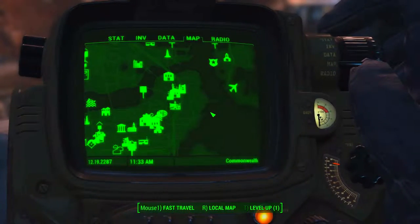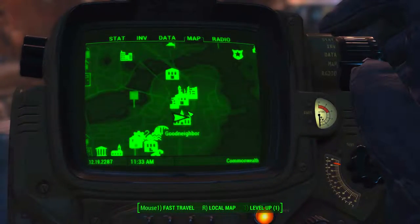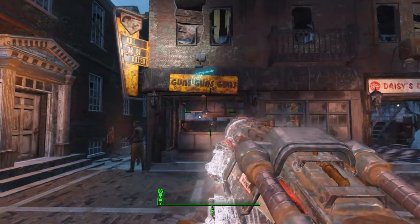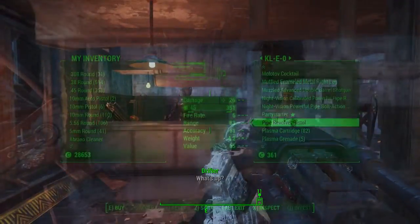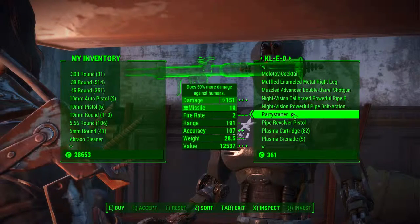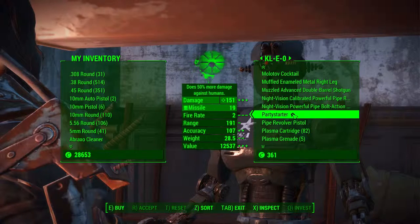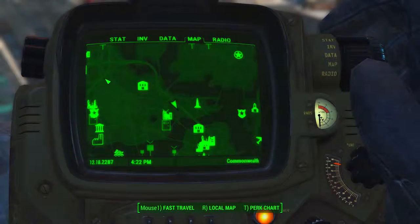The other place you can go is Good Neighbor — it's straight ahead as you go in the main entrance. It's a shop named Guns Guns Guns. This one has a missile launcher with a bonus attribute that does sixty percent more damage to humans, and it's called the Party Starter.